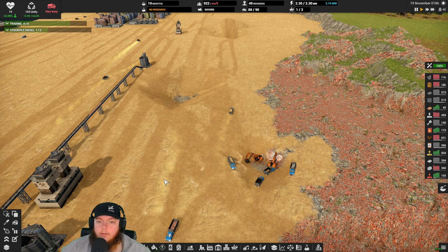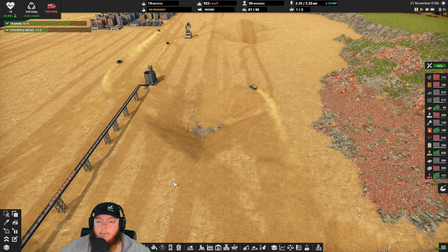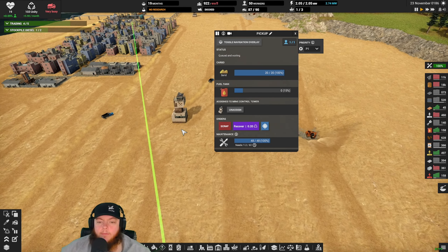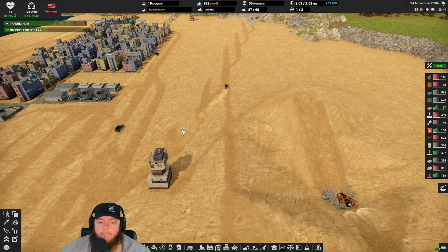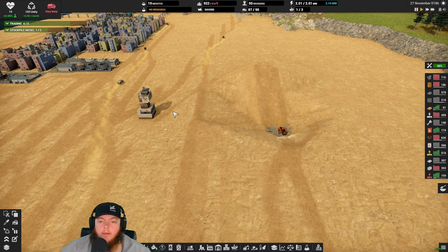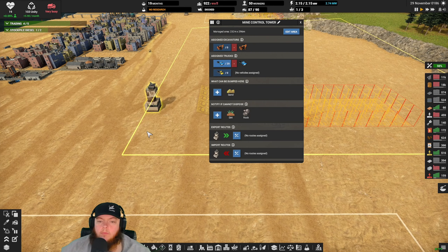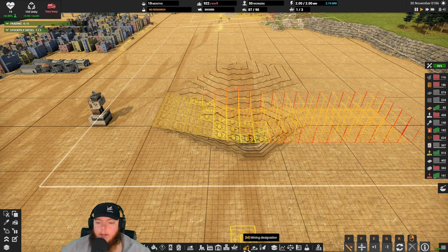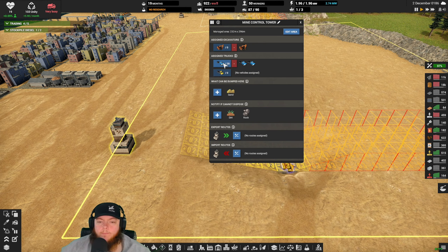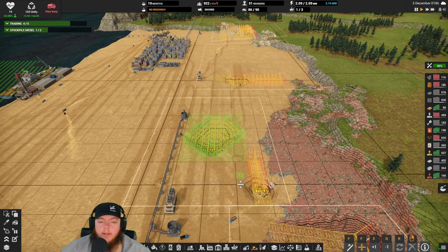I don't need more housing right now because I have 98 extra workers. I should have been paying attention and turned my beacon off a while ago - the beacon is what brings you more people. We're okay on housing for now. I don't really want to move the town yet. Possibly up here, up here eventually - get off the beach. I won't dig out the whole beach, but I will end up digging a lot of it out.